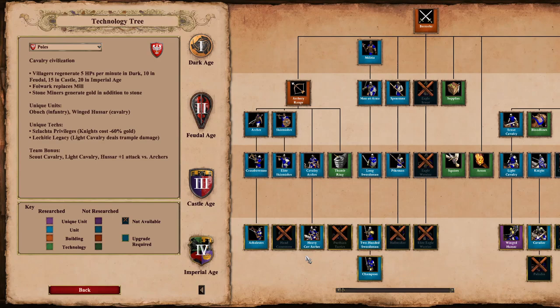When your Stone Miners are generating gold, it's going to make it a little bit easier to afford that. Following on, we've got Lechitic Legacy, which means the Light Cavalry line deal trample damage - so Light Cavalry and the Winged Hussar are going to be dealing trample damage. As a team bonus, Scout Cavalry, Light Cavalry and Hussar all receive plus one attack versus archers. Again, another boost to the Winged Hussar - they may prove to be a little OP. Out of the two civilizations I've looked at so far, the Poles certainly seem like they're going to be the OP civ.